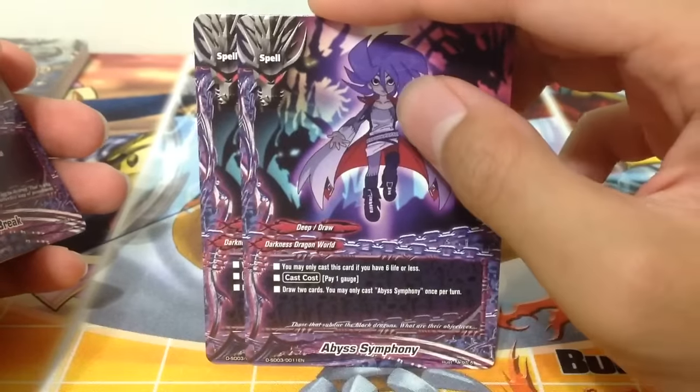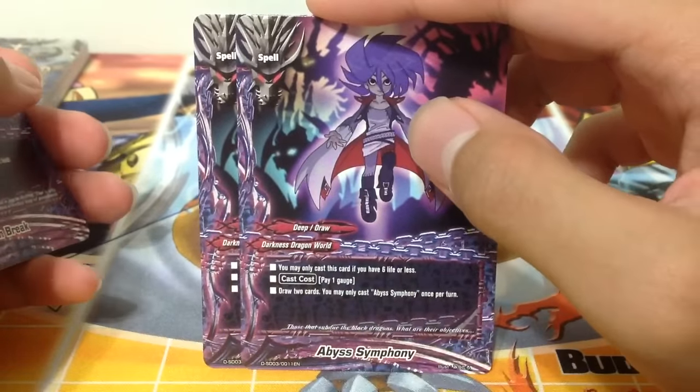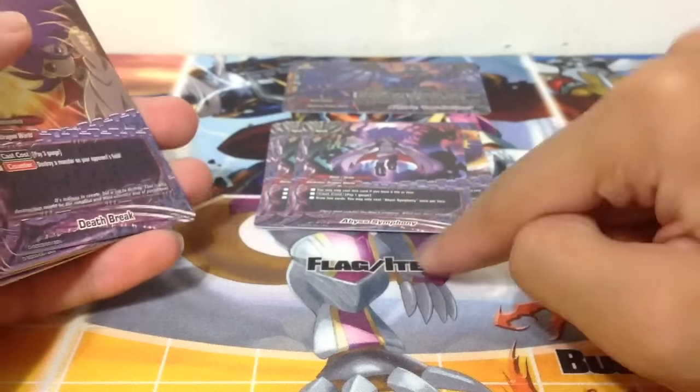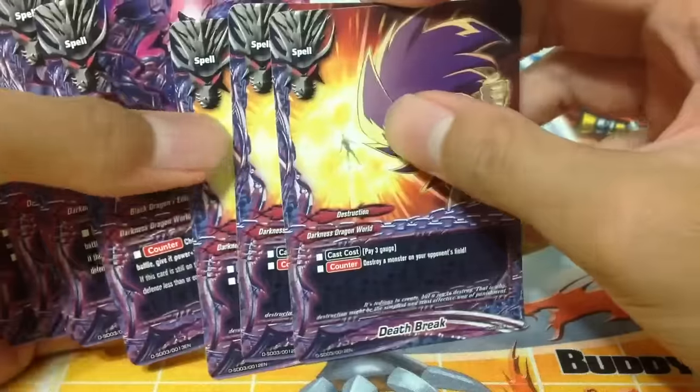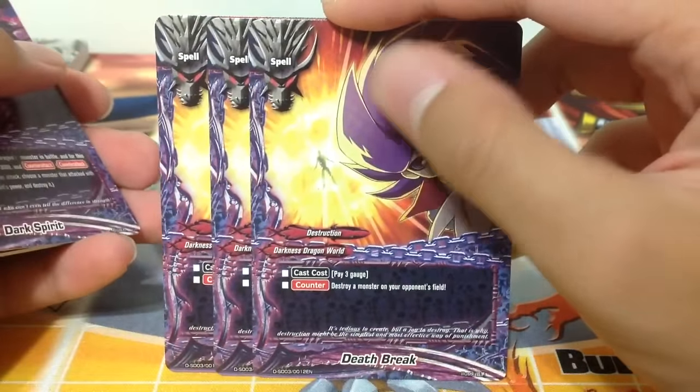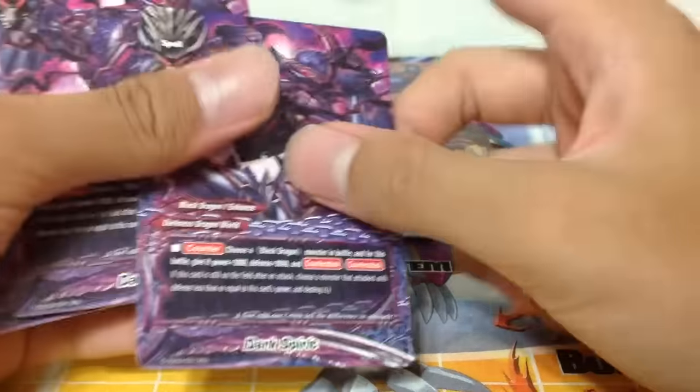Abyss Symphony - reprint! You may only cast this if you have 6 life or less. Pay 1 gauge, draw 2 cards. If you buy 2 of the starter deck you'll get 4 of that staple card - really, really good. 3 copies of Death Break - pay 3 gauge, destroy a monster on your opponent's field as a counter. Counter destroy, pretty cool.